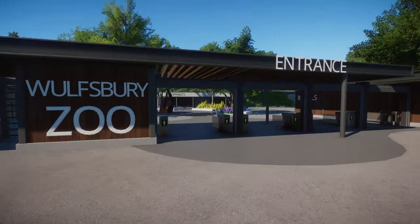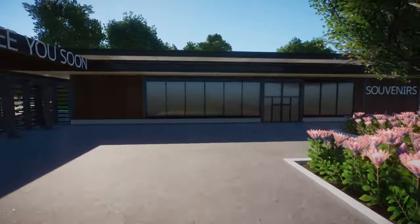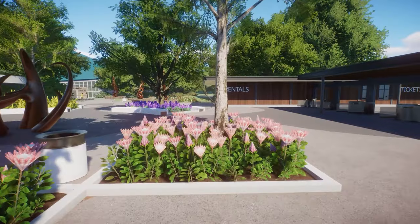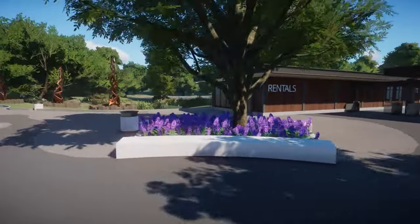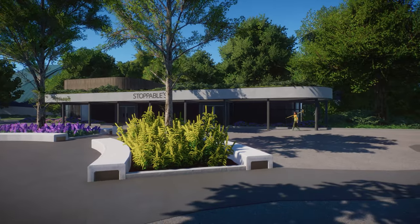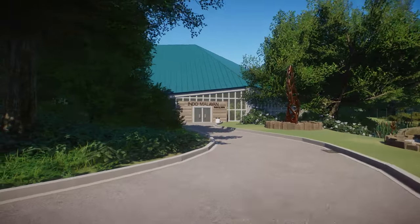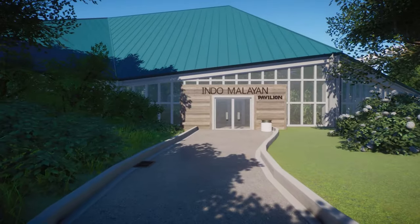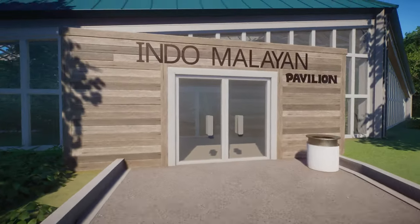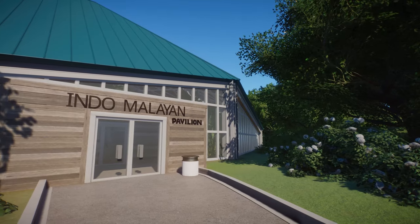Wait, this is the exit so let's go through the entrance. Then you have a souvenir shop right over here — oh, there is not one inside, but it's a beautiful building nonetheless. We have some rentals on this side. I absolutely love this modern architecture. So let's see — this building is the Indo-Malaysian Pavilion.